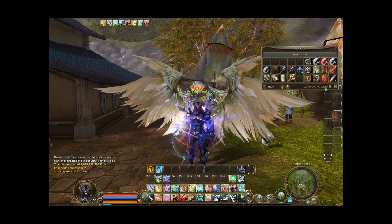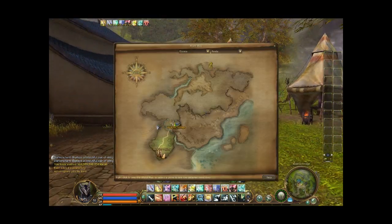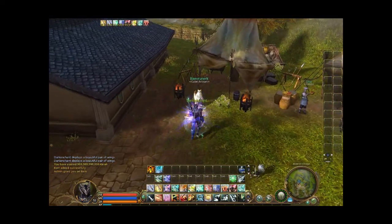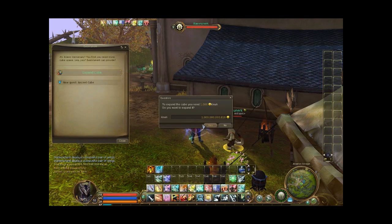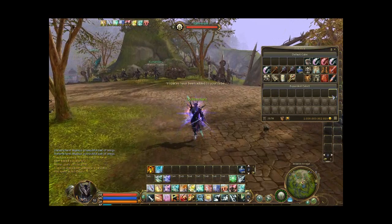I already have well over 1 mil. The first merchant is in the beginning town for the white race — I'm not sure how to say their names. You talk to this guy, located here on the map in the first village. Just hit 'expand cube,' it'll ask if you're sure, hit yes, and you'll get your first expansion.